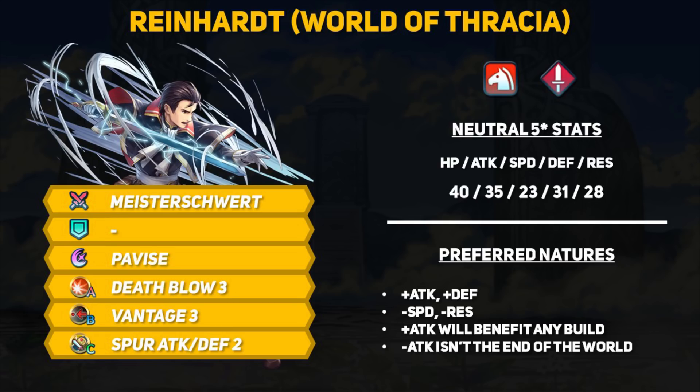Reinhardt is back, and this time with a powerful Brave Sword instead of his usual Dire Thunder magic. Coming on the same World of Thracia banner as Leaf, a lot of people were more excited to get Reinhardt than the main protagonist, and honestly it's not just because of the memes. I'll be referring to this version as Sword Reinhardt, since World of Thracia Reinhardt isn't that clear given the original is also from Thracia 776.